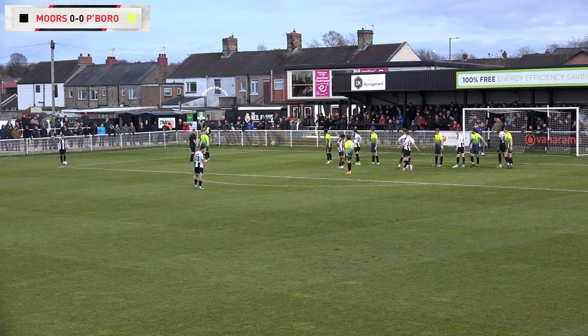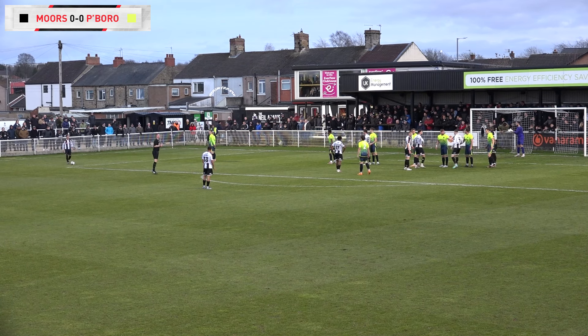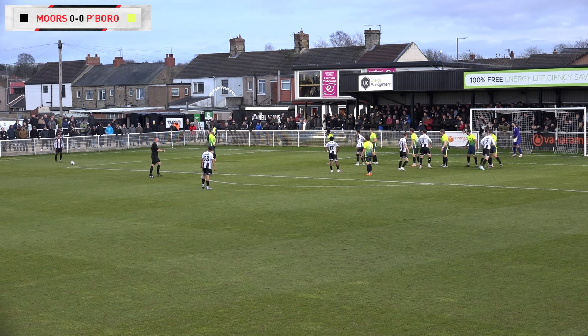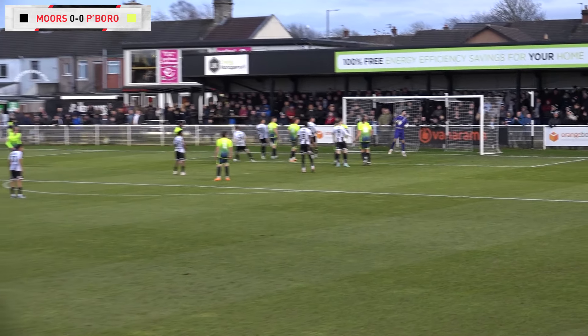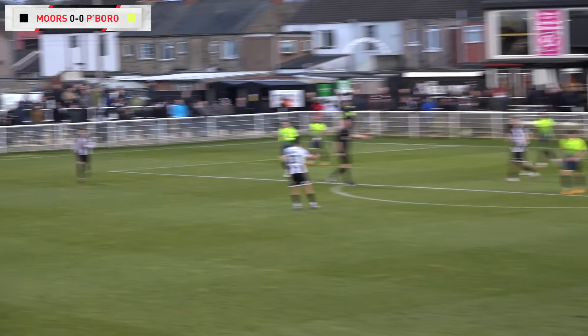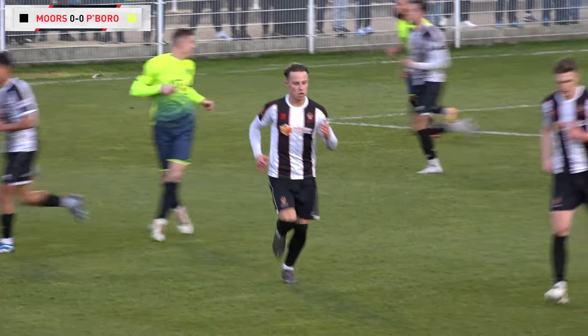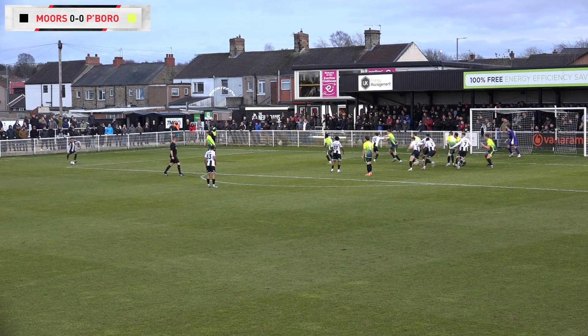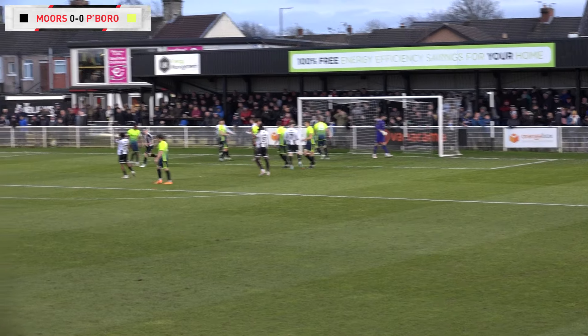Shanks places the ball down carefully. There's a two-man wall to protect that front post. Plenty of people in the middle for him to aim at. He's going to try and fizz this across with power, I reckon. And that's exactly what he does! But it just doesn't dip enough. A ferocious free kick — I think he went for goal. A ferocious free kick.